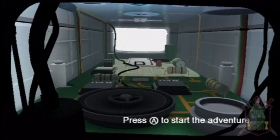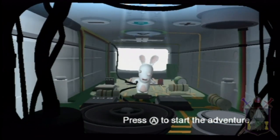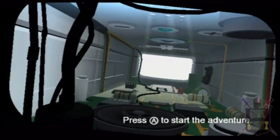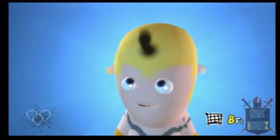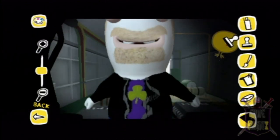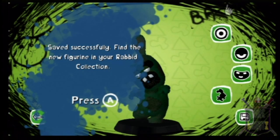Rabbids Go Home does have some mini-games, and it goes about it in a very funny way. Inside each Wiimote is a crazy Rabbid, and you can do lots of things to it that PETA wouldn't approve of. New to the series is literally creating your own Rabbid, which is awesome! Players have the option of making 89 Rabbid figurines in total, and even earning 12 unlockable bunny costumes.